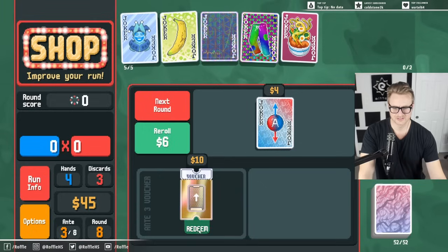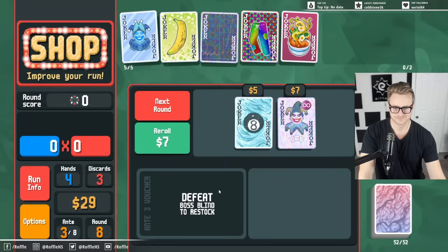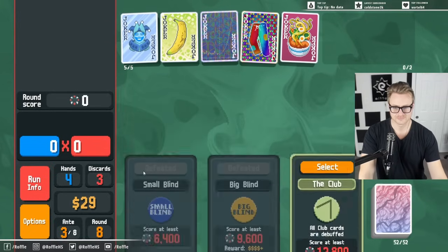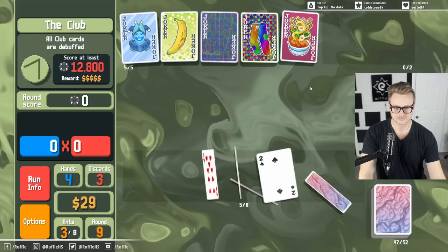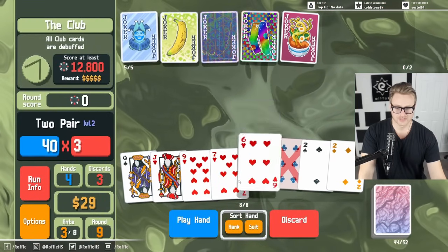Do I want tarot cards? I guess I might as well — Strength could be helpful for hitting two pair. Three of a kind? No thank you. Oh hey, we actually hit two pair.